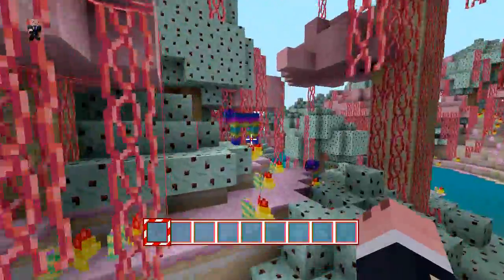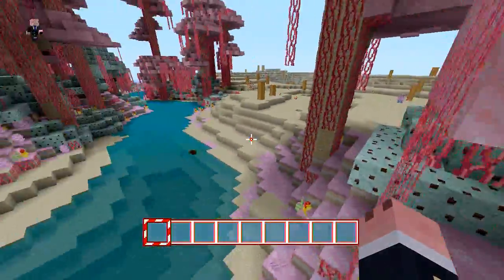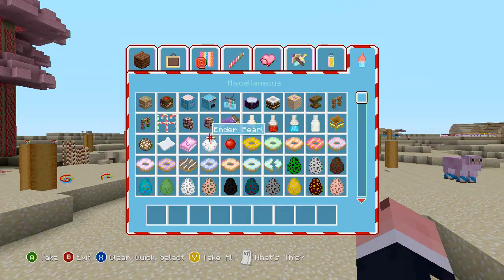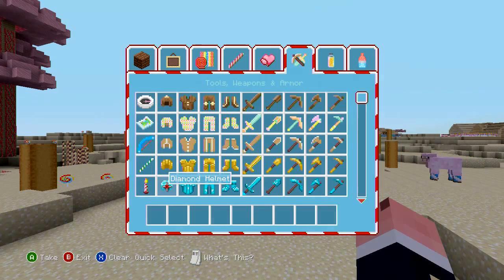Holy snaps, look at this cow — I think that's pretty cool. This is the new music disc; they look like donuts or something, that's cool. The new potions look pretty cool too.